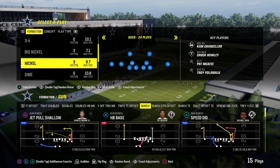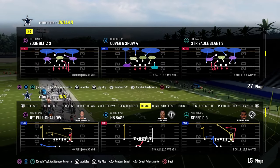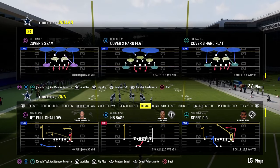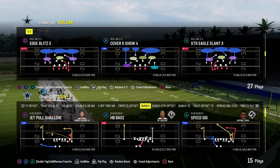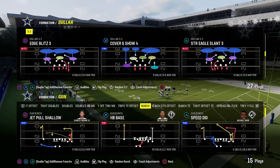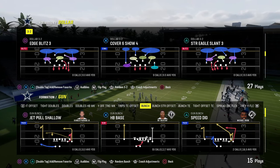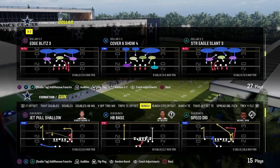Those are the main methods we see for really good pressure. The last one — the one we haven't touched on — is what I call loop blitzing or stunts. This is similar to the 8-gap blitz, but it's more like what was good in Madden 22 with Strong Eagle Slant 3 and Edge Blitz 3, where we slant the D-line one way and loop pressure around, essentially creating another stunt method. So we have contain stacking, stunts, edge rush or overloads like Nickel Double A-gap and 6-1, crossfire-style blitzing, and slot corner pressure.